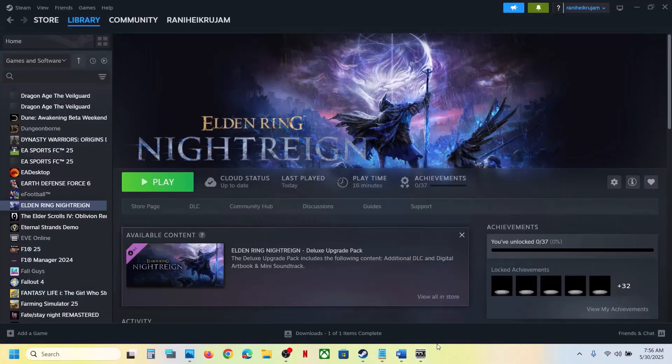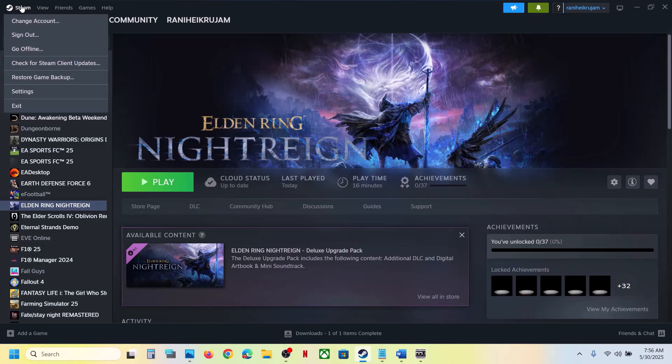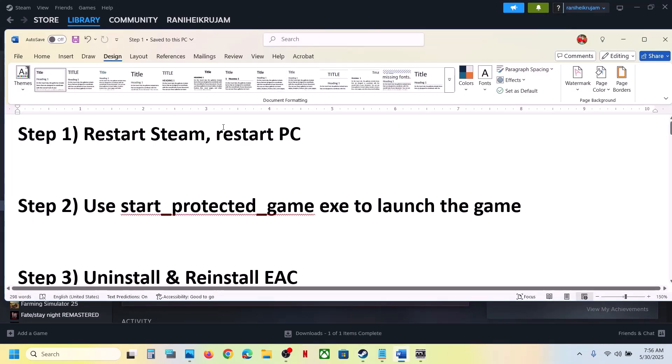The first step is to restart Steam. Do not ignore this. Go to Steam at the top left, click on Steam, then click on Exit. Once Steam is closed, you can launch Steam again and then check. If that does not work, restart your computer — do not ignore this step.